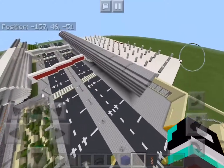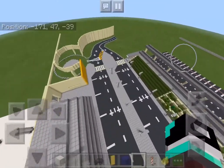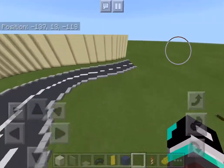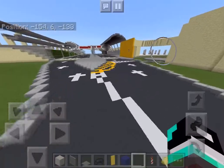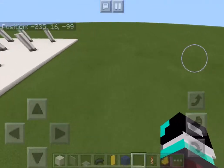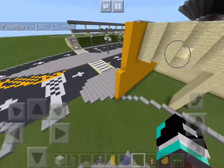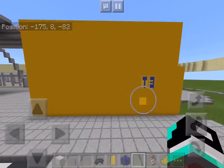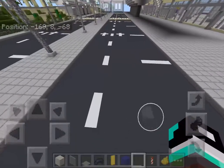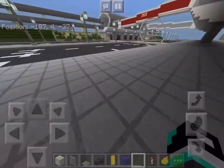I haven't gotten that much progress done but I have gotten some. Starting here, this is where you normally enter — this is the business and first class entrance. Here we have the big Terminal 3 sign, and here we have the road down and the place where a taxi or car can drop you off.